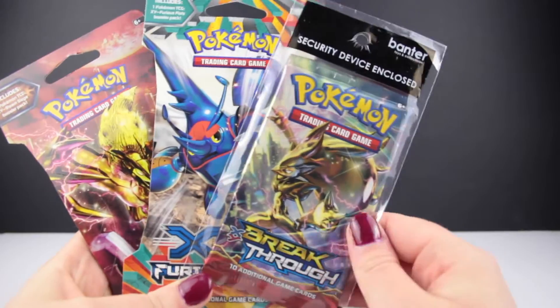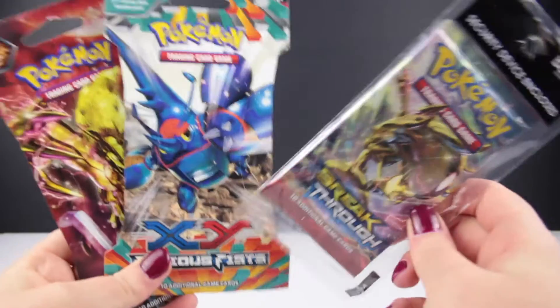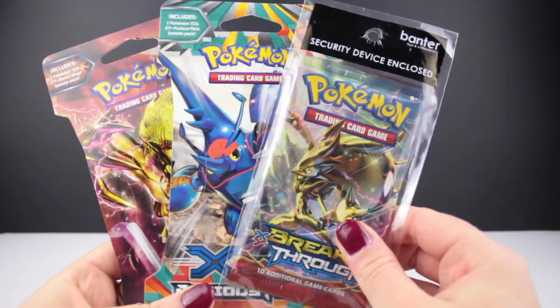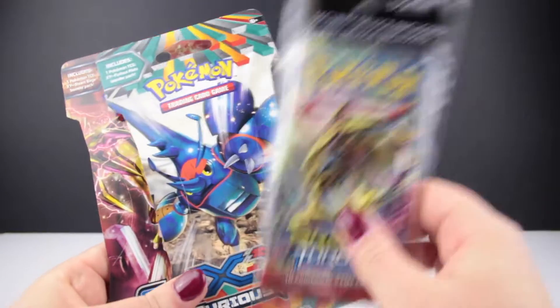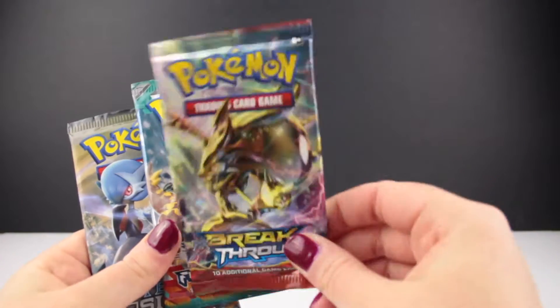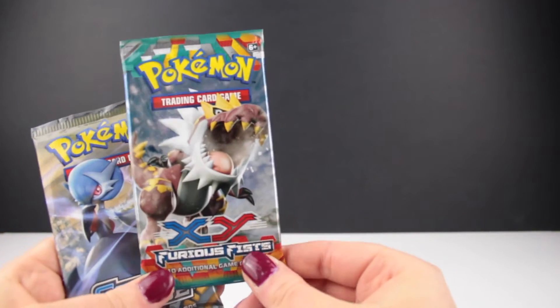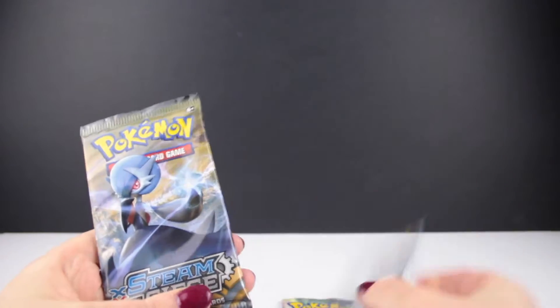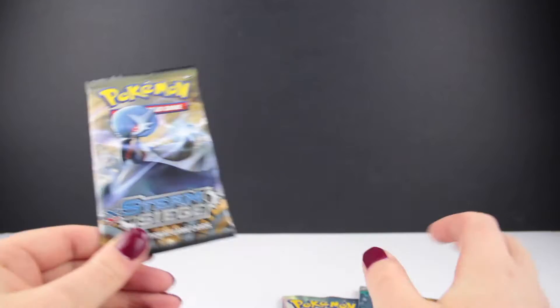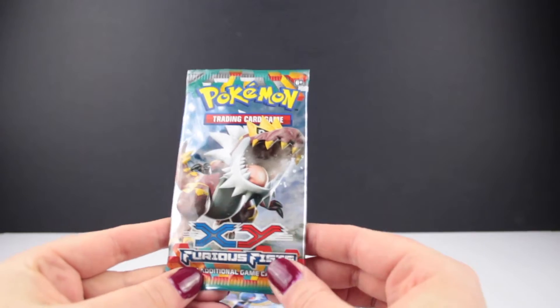Let's zoom in, open these bad boys up and see what we get. Here are our three booster packs: the Breakthrough, Furious Fist, and Steam Siege. This one is in a plastic bag and not cardboard, which is weird because they're all from the same shop. We have a shiny gold one, which are some of my favourites. I haven't opened a Furious Fist in ages — I don't even remember the artworks. And then of course, the beautiful Steam Siege. I think we'll start with the Furious Fist, just because I'm excited to see what cards are in here.